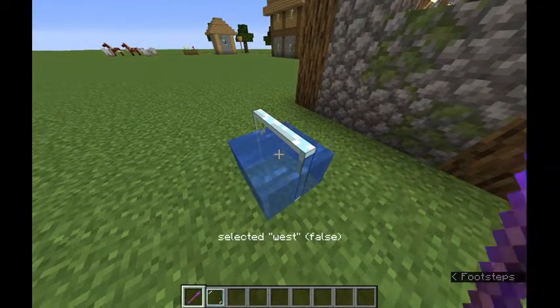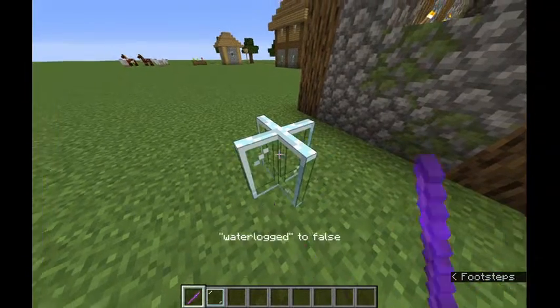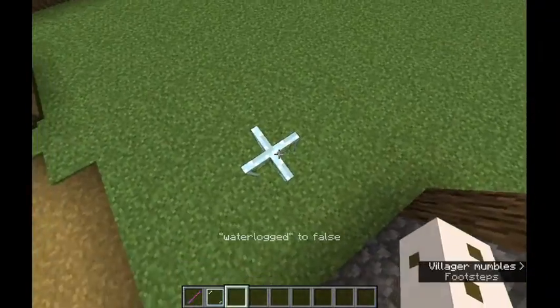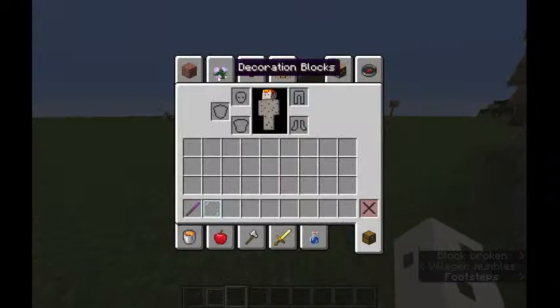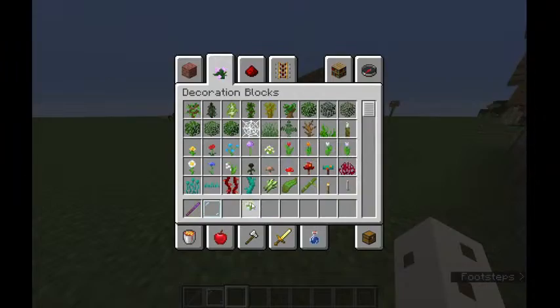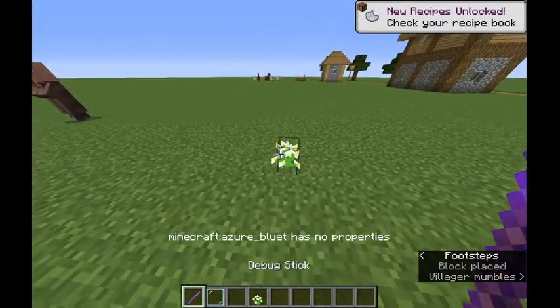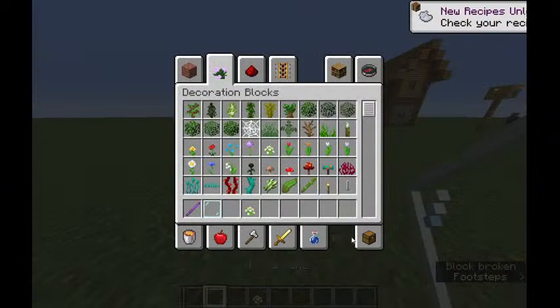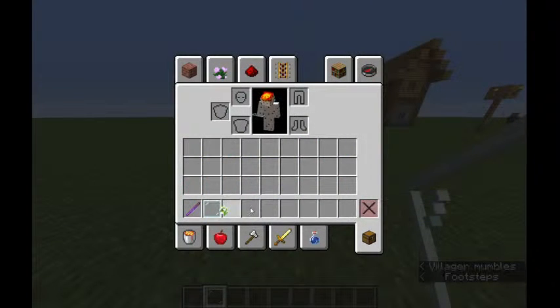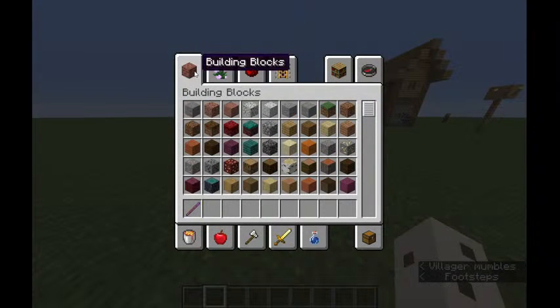And then if I... I don't want it to be waterlogged. Wait — what? Oh my God. What is this? I think it can only do things with blocks.